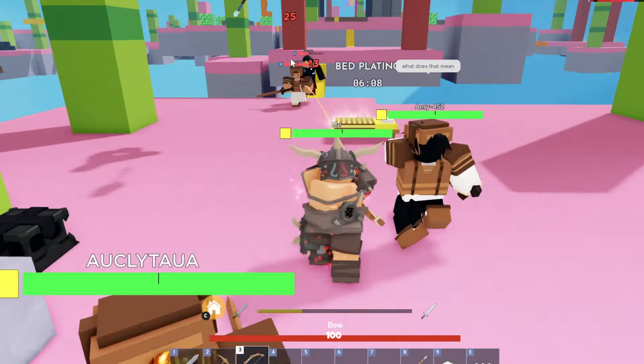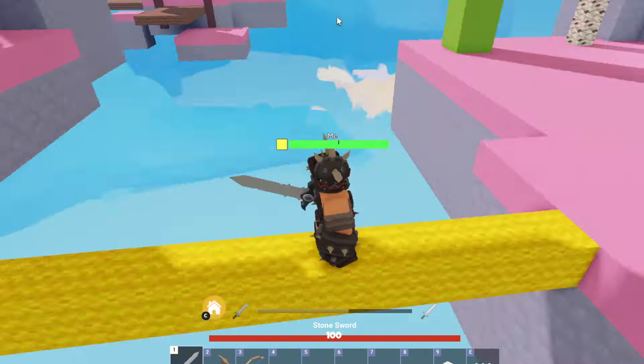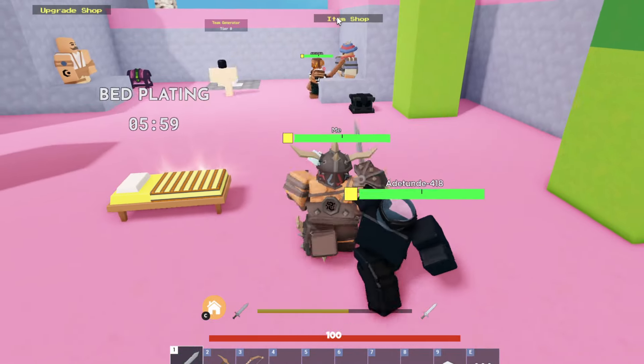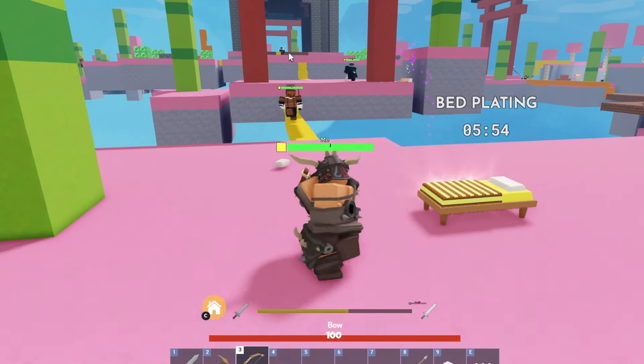Oh my gosh, they're so weak! Yo, the entire blue team is here right now. Stay back! They're so weak, I just need a little bit more arrows and I could have defeated all of them.